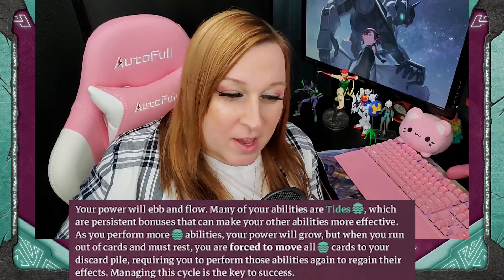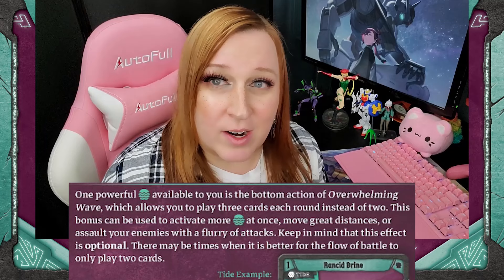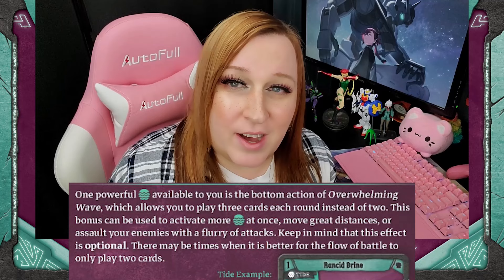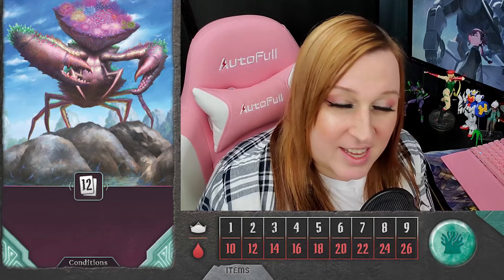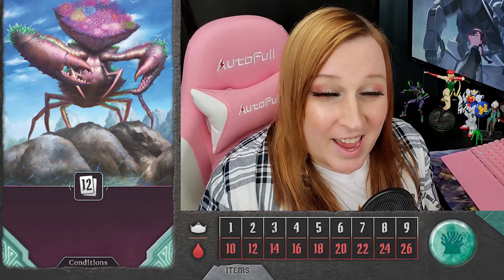So the Crashing Tide has this cool mechanic called Tides, which allow it to build up passive effects until you get so many in play, resulting in a final turn of really great stuff — but every time you rest, they fall off. It's got the ability to play 3 cards per turn, so when you're juggling 2 elements and managing water tiles, that can be a lot. And even with a giant hand size and giant health pool, you think, wow, this sounds really great.